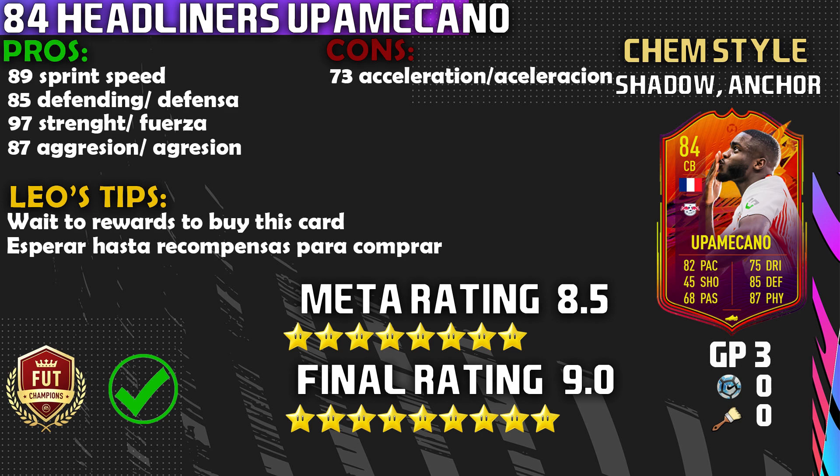For the LeoTips — I would wait till Sunday to pick up this card, or towards the Thursday rewards, because he will be cheaper than 450k, I can guarantee that. Get Upamecano and Klostermann and you are good to go. A lot of people will ask Klostermann vs. Upamecano — I would choose this card over Road to the Final Klostermann. He just feels so much stronger and safer defensively.